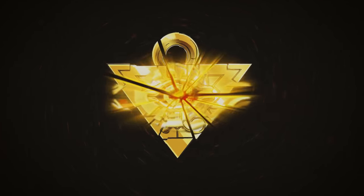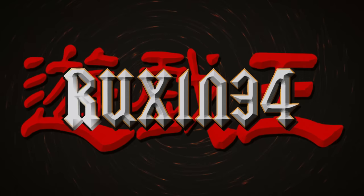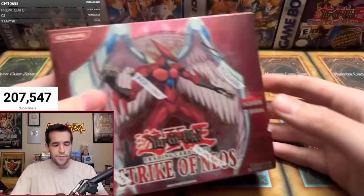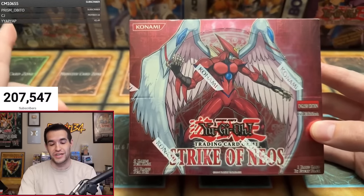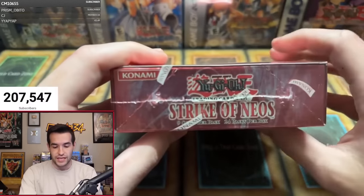In today's video, we're opening a first edition Strike of Neos booster box, searching for that Forbidden Yu-Gi-Oh card. What is up, everybody? We are back with another epic box break. Today we have Strike of Neos first edition. This is a hobby box, so we do have the chance at that Forbidden Yu-Gi-Oh card, not only in Ultra, but in Ultimate Rare as well. So I'm super pumped for this. This is going to be pretty awesome.